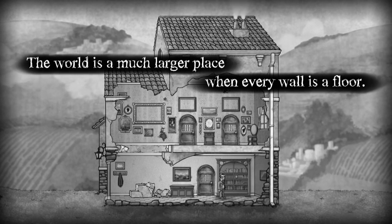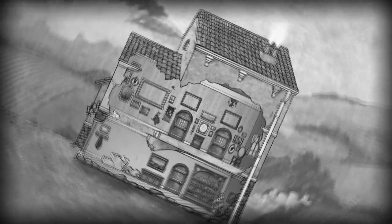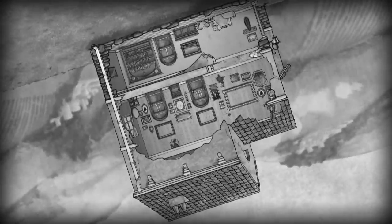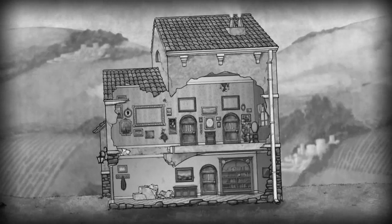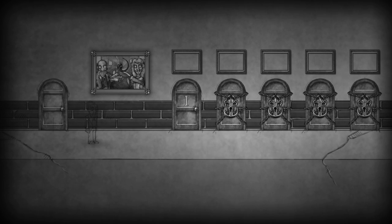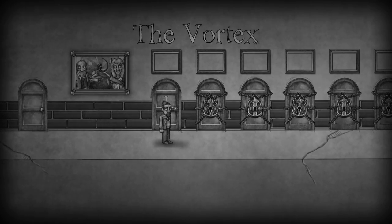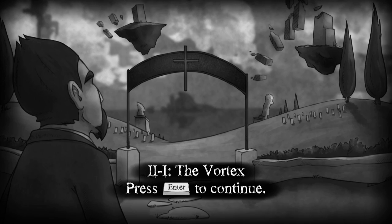We've made it into the world again. The world is a much larger place when every wall is a floor, so now we have to get up to where the level 2 door is. Walking up on the roof now. We can also do the third chapter if we choose and miss the second one, but it's important to do everything in chronological order. So we're up to the Vortex now.